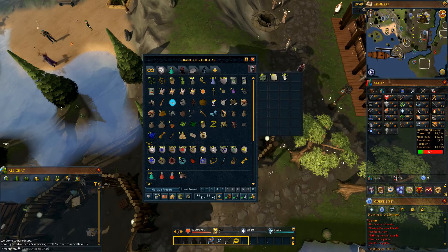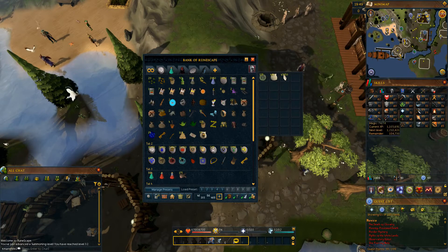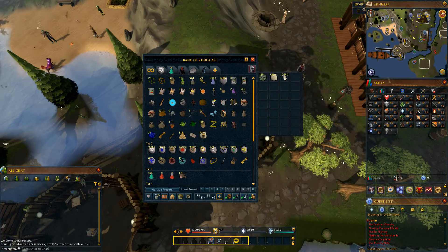I'm going to finish up training summoning right here because I want to get 37 for Fairy Tale Part 3, just so that I don't have to carry around the Dramen staff with me all the time. I also need to get up thieving to 51, and early game thieving is not very fun in my opinion, so I'll probably use a handful of different methods to get that up.